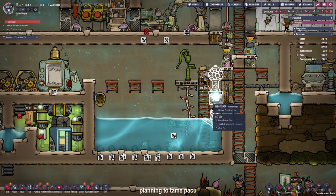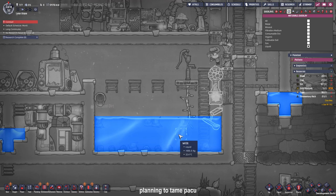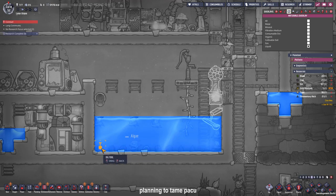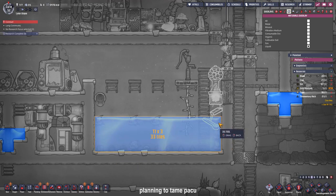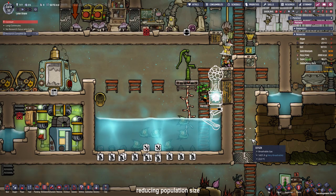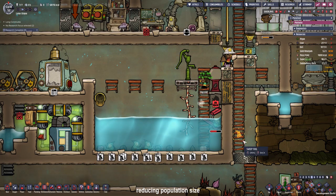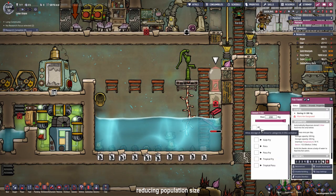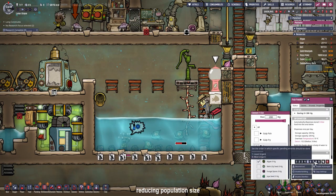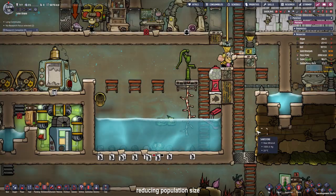Right now I am going to build a fish feeder and kill off all the Paku that aren't needed. Each Paku needs 8 tiles of water — right now we have 33 tiles, so 32 divided by 8 means we can have 4 Paku in here. After gruesomely murdering the rest, the remaining Paku will eat some algae until they are tame. When they are tamed — which takes around 10 cycles — they will lay eggs every couple of cycles, and we will use these eggs to start our Paku farm.